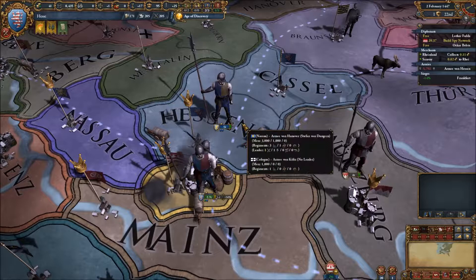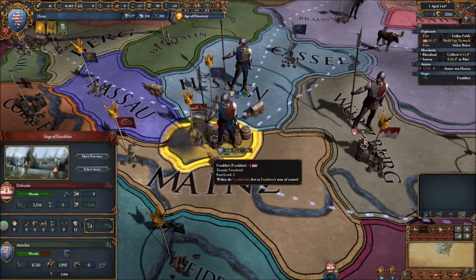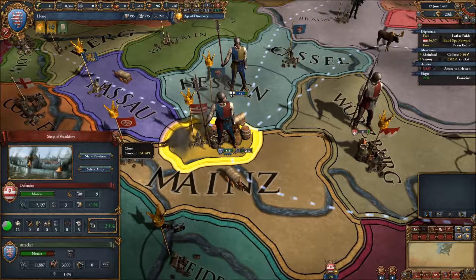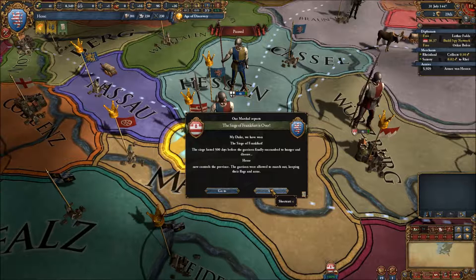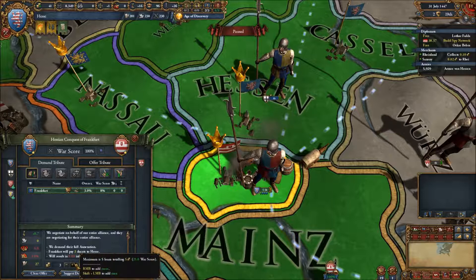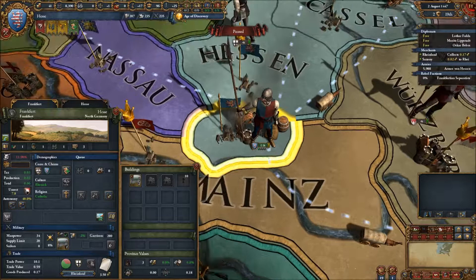There we are — negative seven percent at the moment. We got a reinforcement of twenty-one. They're just about gone. I'm going to mothball some of this fort — it's really expensive and we don't have that kind of money to maintain it. The siege has lasted 500 days before the garrison finally succumbed to hunger and disease. We now control the province and their nation. This is now ours — yay!